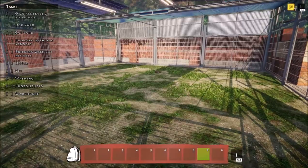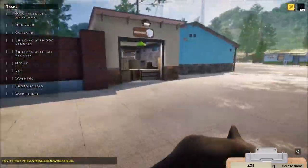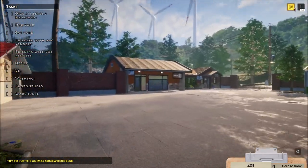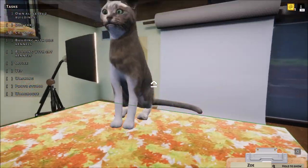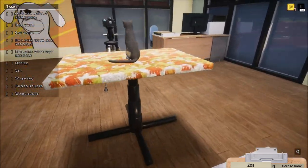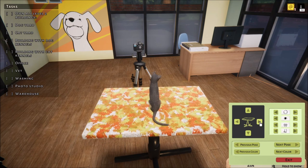Let's grab the camera — where did it go? Come on, Zoe, we are going to go take a professional picture of you. It'll help you get adopted. Let's put you up there — there you go. Good job! Let's see the position.